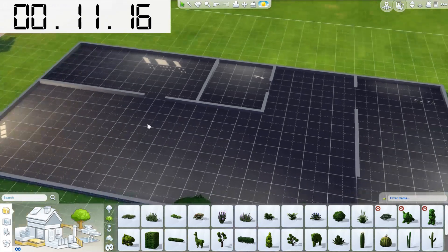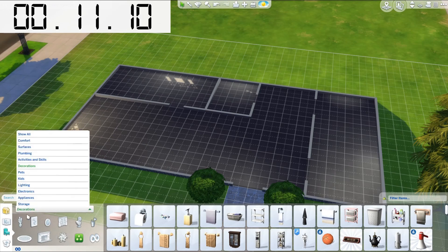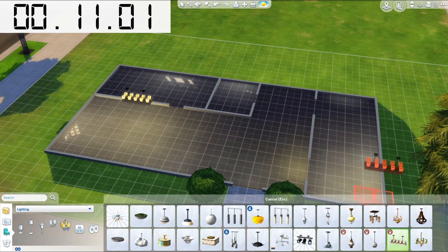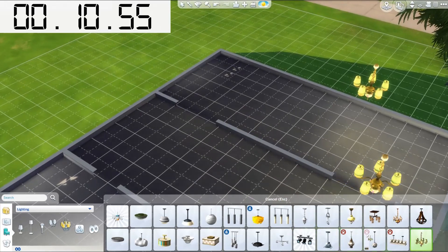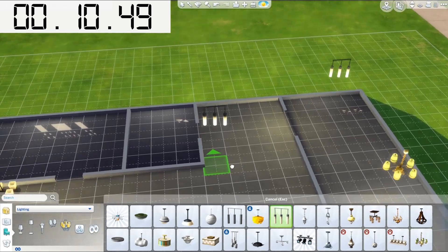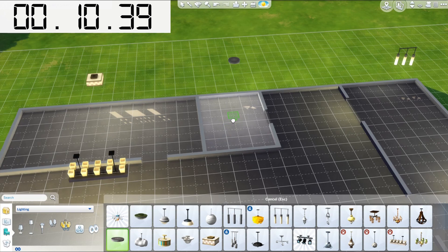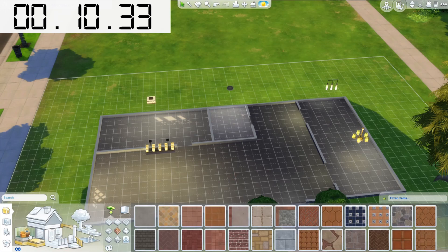First things first, before I do anything, I'm going to put lighting in, because I can't really see anything inside and I want to make sure that whatever carpet I'm putting down is going to look good. Let's do this for the living room, put that in the dining room. As long as I haven't actually set it down, I'm fine to go back and change things. Now I can see the inside a little bit better, so let's do the flooring first.